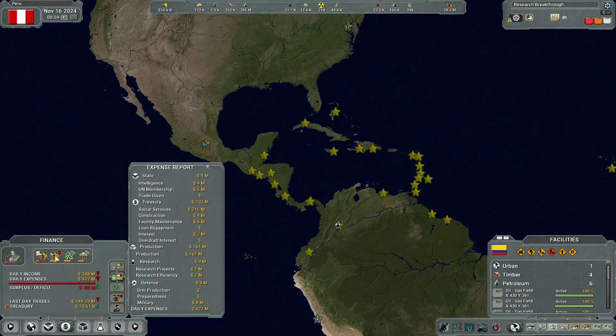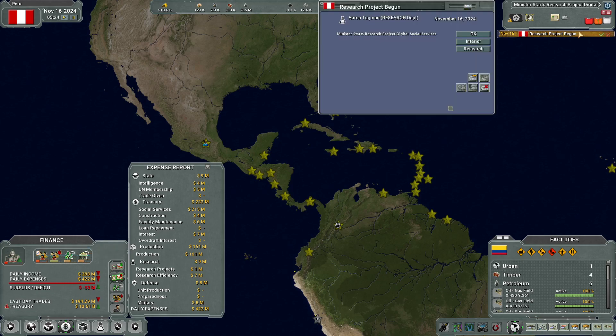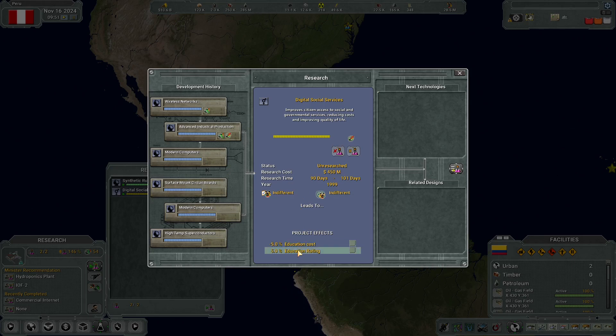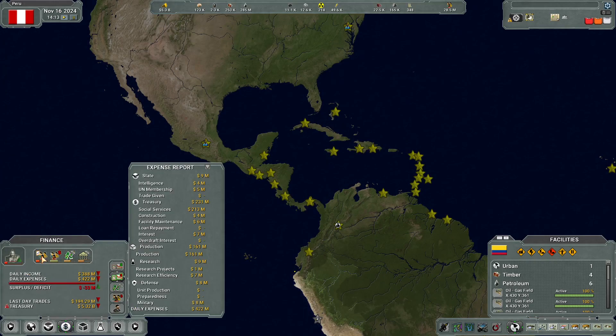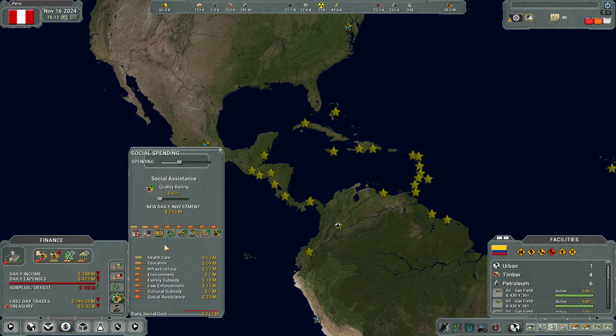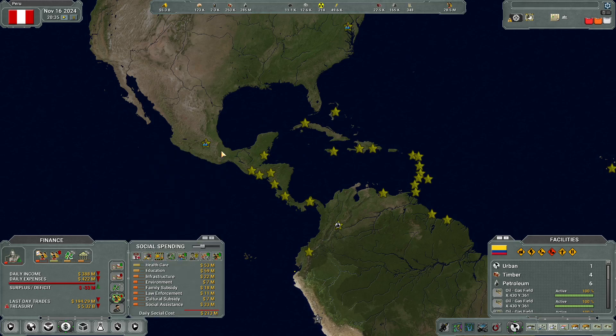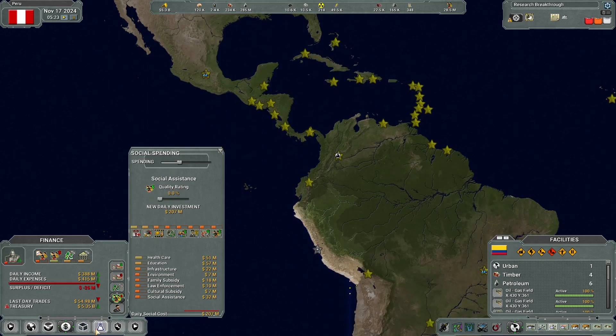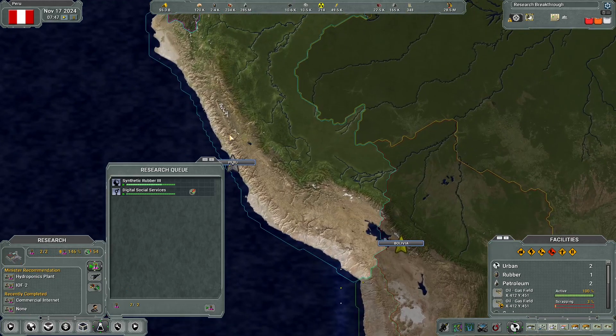Something we haven't looked at in the past is our domestic approval — 30.6 percent, I feel like that's decent. Somebody did digital social services — leads to nothing but reduces education costs and increases the rating, okay, we'll go with that. There's social spending and we can edit these here. Never had to deal with this in Galactic Ruler so I'm very unfamiliar with how any of this works or how impactful it is. But I'm mostly interested right now in just getting our production up.